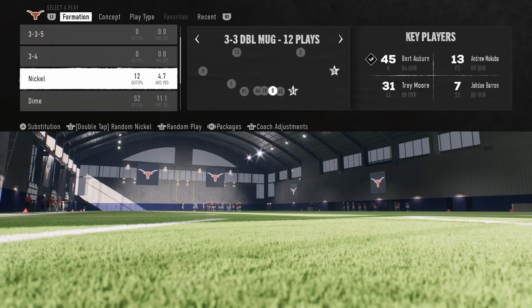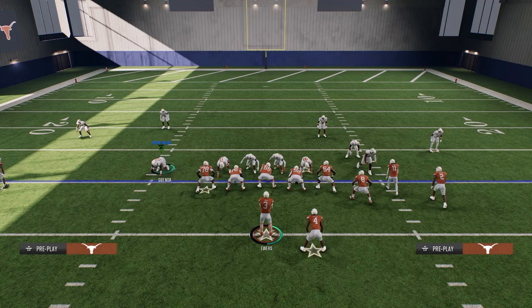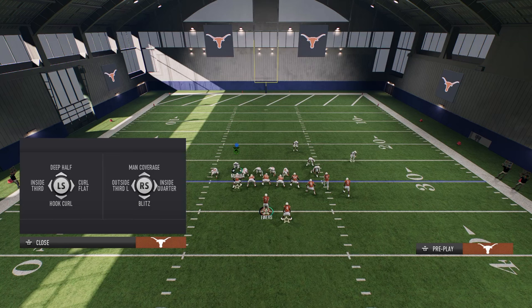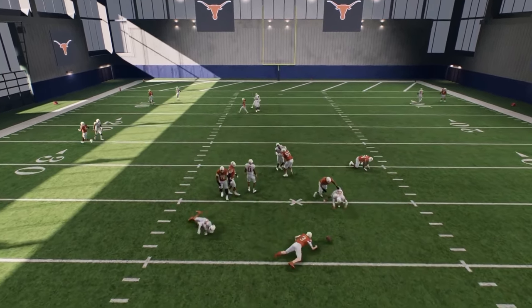For the next blitz, we're going to be going over the 3-3 double mug blitz. You're going to go to your cover shell, put it on cover zero, and we'll show you how to run mid-blitz. You're going to pinch your defensive line and crash your defensive line inside. Take this safety, stand him about right here, put him into a hook curl, and then drop both defensive ends into zones. What you're going to see is this oftentimes screams right up the middle — it's more of a disengaged defense.